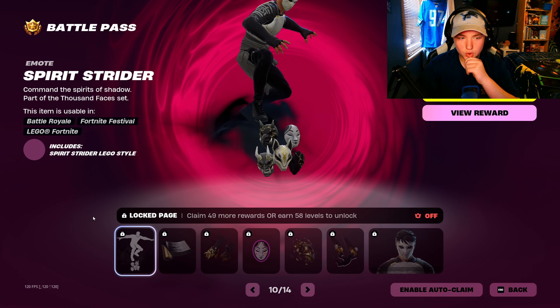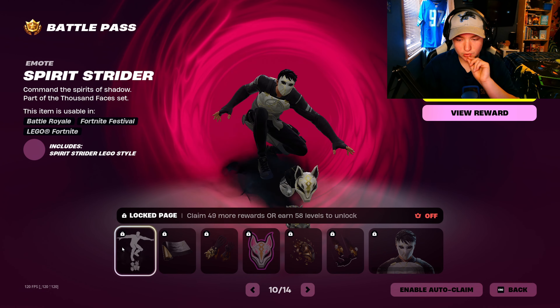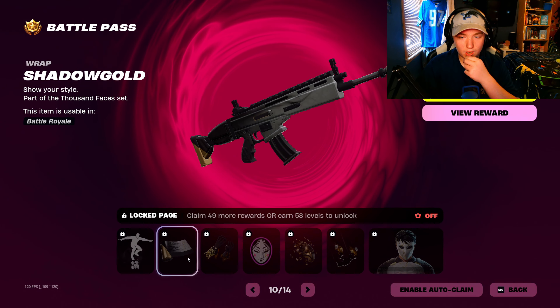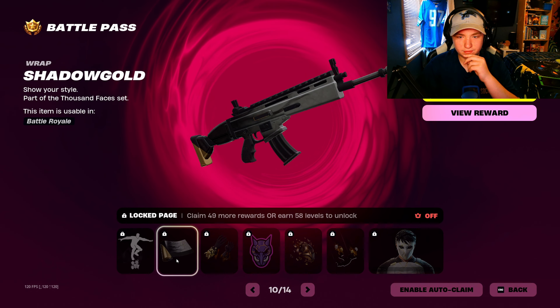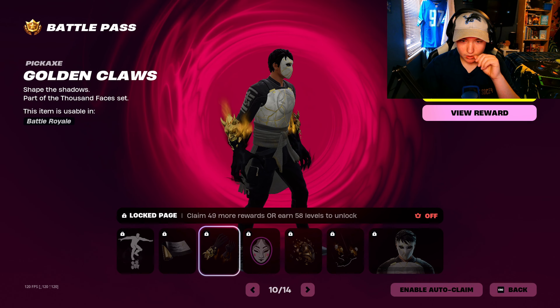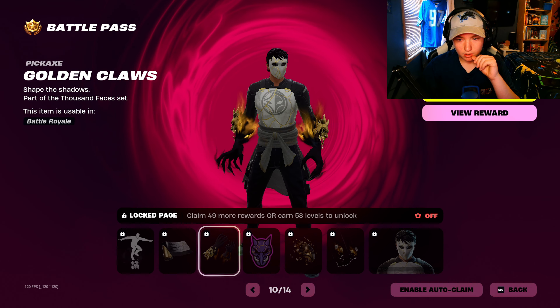Is this a glider? No, this is an emote. Okay, that's an emote. It looks — that's actually kinda cool. That's actually really nice. Alright, Golden Claws — so pickaxes, I believe. That's really cool.